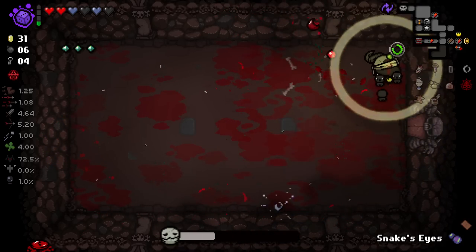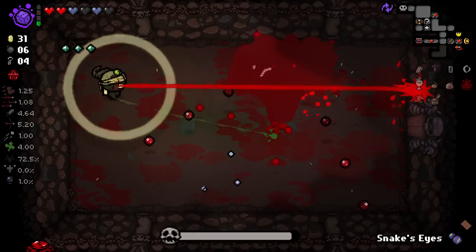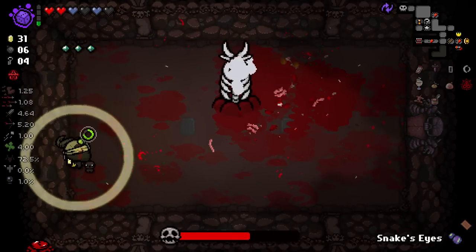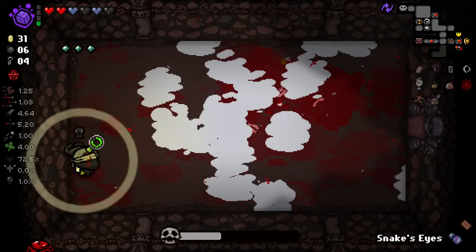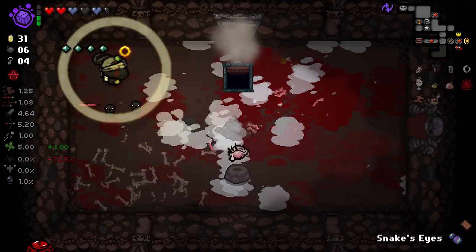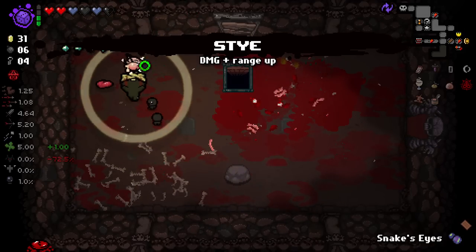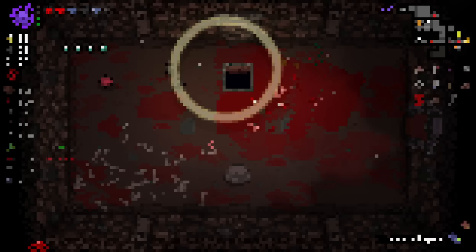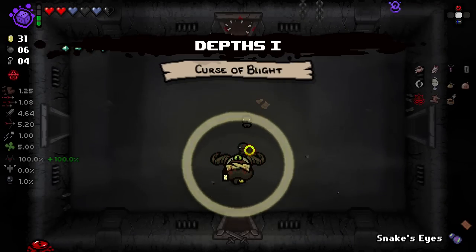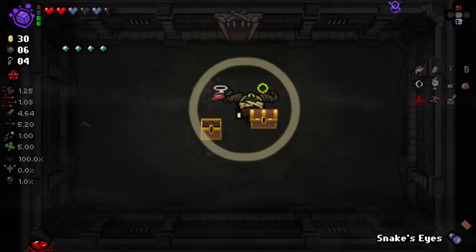We've got Eternal Frail — obviously his first phase isn't really the problem. We'll figure out what his second phase does. Luckily with the Eternal bosses, a lot of them don't have a lot of extra HP so it's not going to cause us massive issues. Nice — we've got a star as well. We carry on down. Didn't even need to use my card there — I'm going to save it for a more relevant boss, one that's a little trickier.